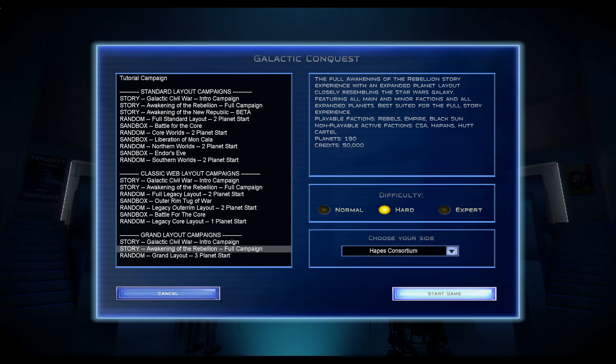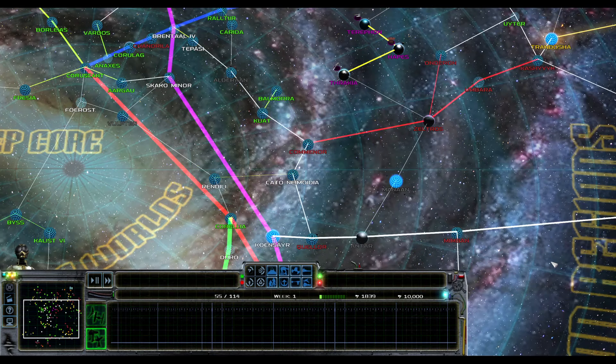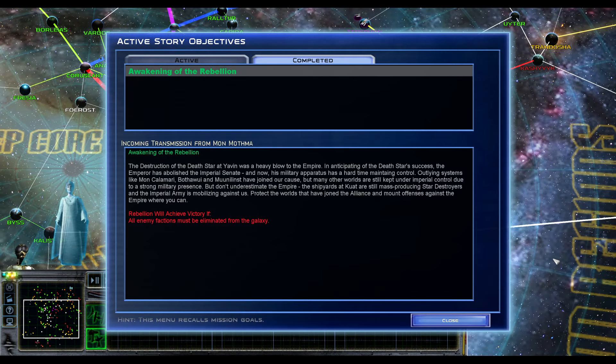This is my first impression — I haven't seen this either, so we're going to look at this together. I'm assuming they're going to get the traditional three-planet starting sector in Hapes — I think they might even have four in the Grand Layout. They do start with a decent amount of ships and their own infantry units, so I'm curious to see what the roster actually looks like. Balance-wise, I don't know how balanced these starting positions are going to be.